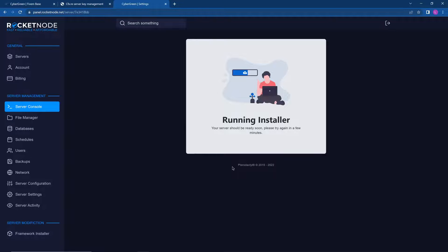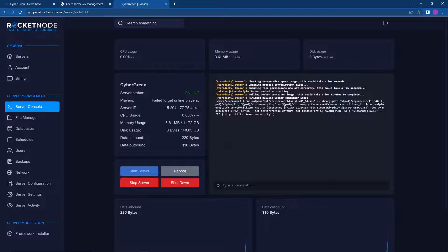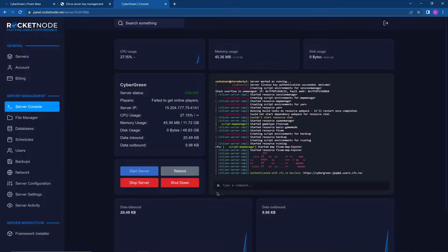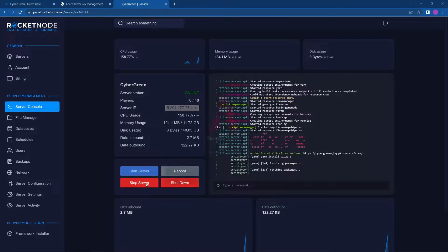The beauty of using a host is you don't have to port forward — it runs through its own network, so you don't have any vulnerabilities within your own system, which is very good. Let this load and then we can copy the IP.